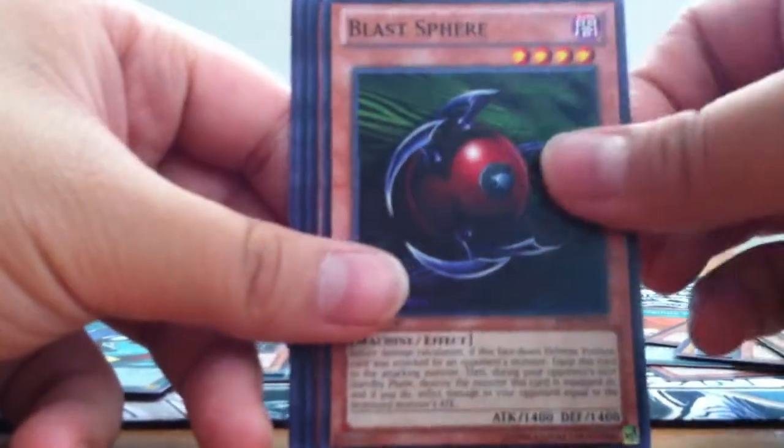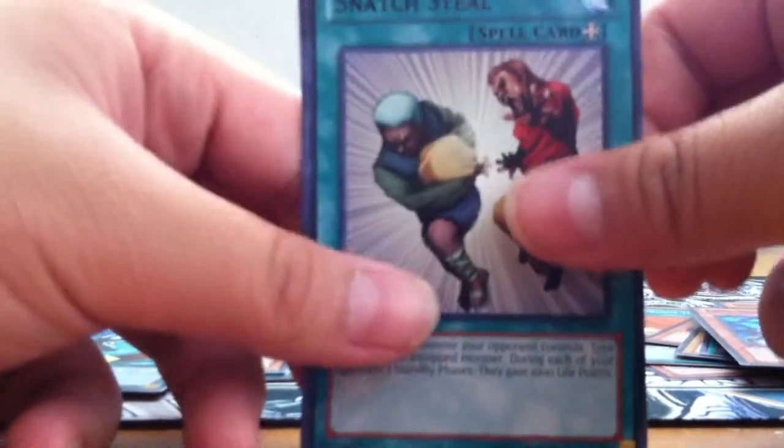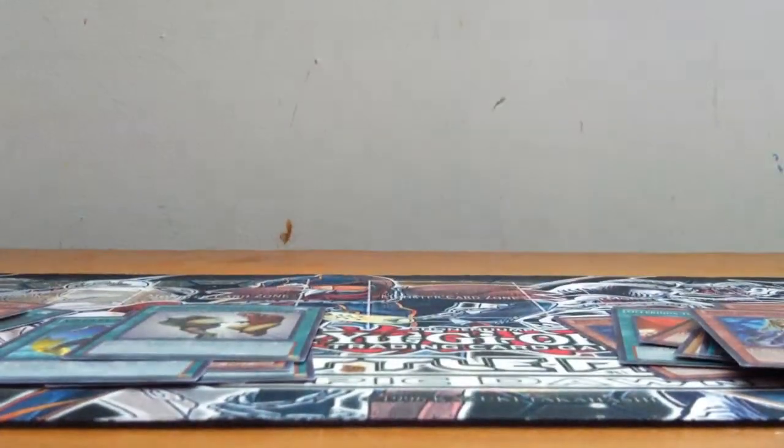Got Green Kappa, Blast Fear, matchless general. The glossy rare is Snatch Steal and the star foil is Mad Dog of Darkness — that's kind of cool.